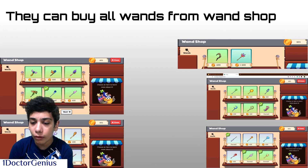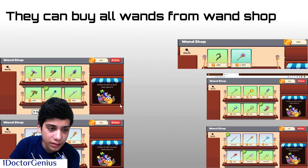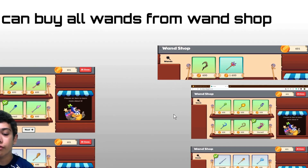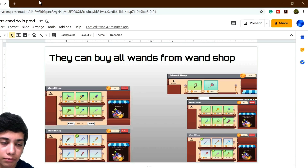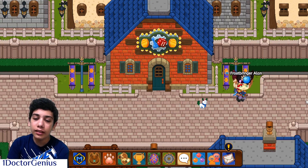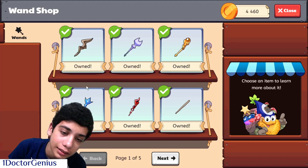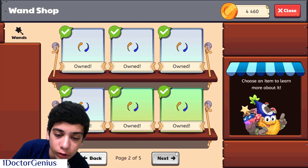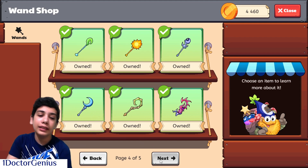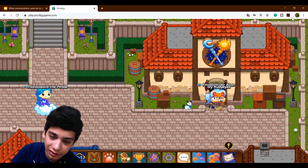We can buy all the wands from the wand shop. None of the wands shown are member-only. Let's go to the wand shop quickly — we easily locate our way there, go inside, and look: you can buy every single wand you want without being a member in Prodigy.